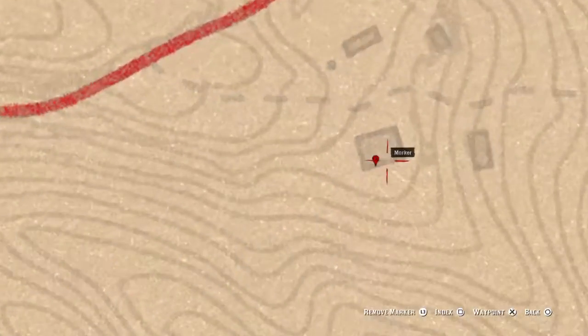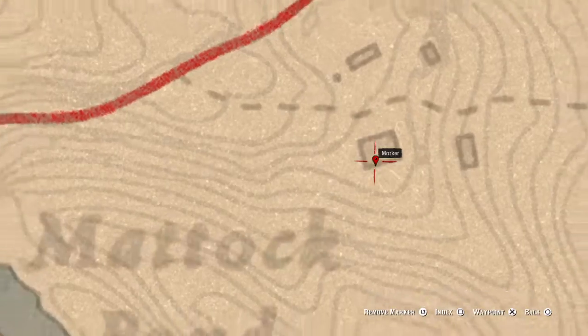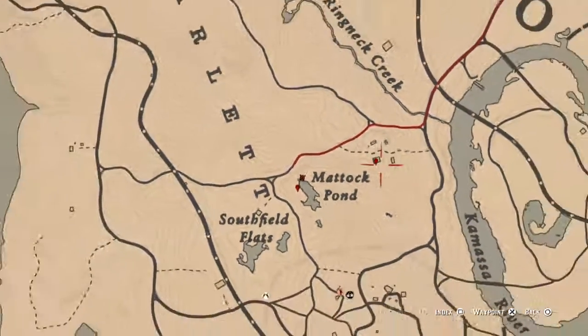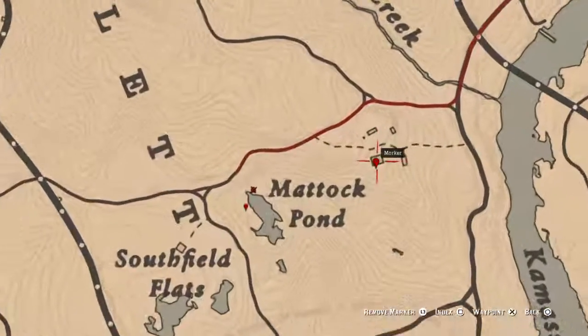Right in this house or shack there's a family heirloom, which is sitting on a dresser with a mirror. In one of the rooms there's a dresser with a mirror on it — that's where this one is. It's a family heirloom.